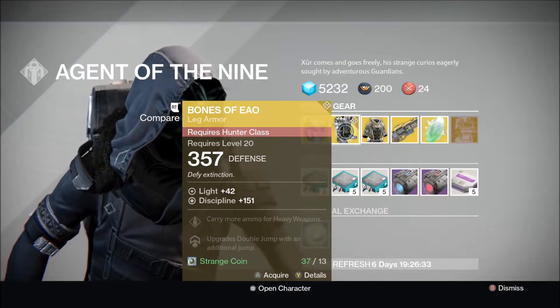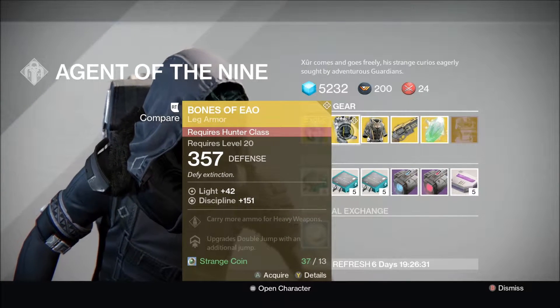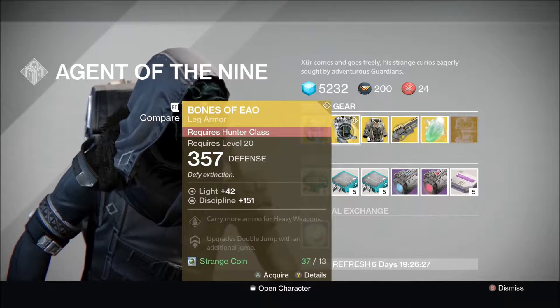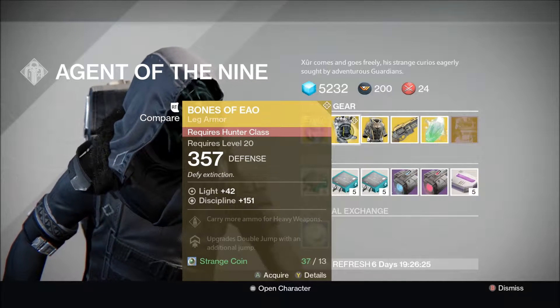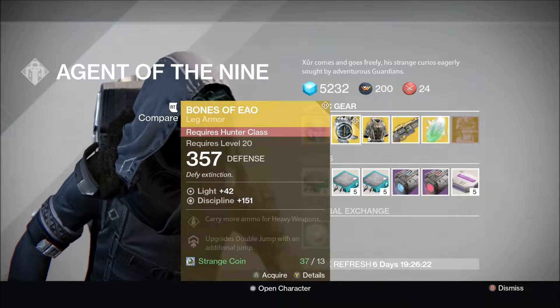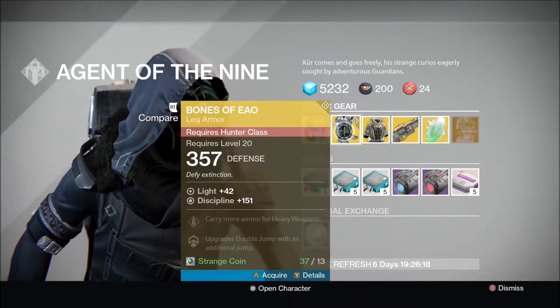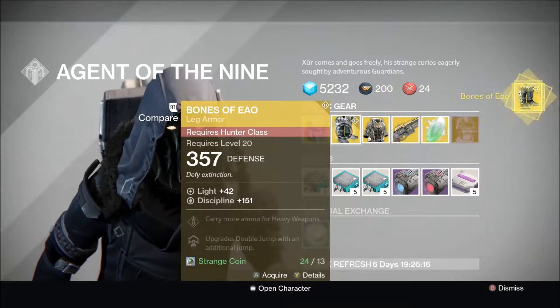For the Hunter, this is what I'm actually kind of excited about. We have the Bones of Eao with a Discipline roll at 151. You can carry more ammo for heavy weapons, and this will upgrade Double Jump with an additional jump, which basically means you can triple jump with a Blade Dancer, which is pretty cool. I'm going to go ahead and grab these for my Hunter right now, because I actually really need them.